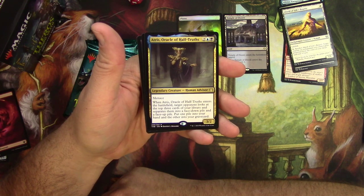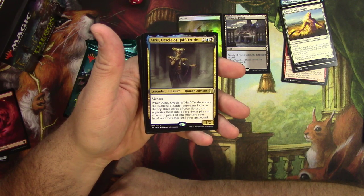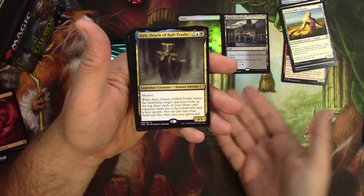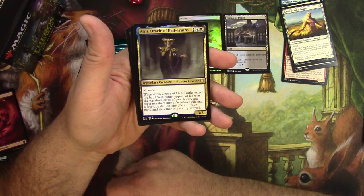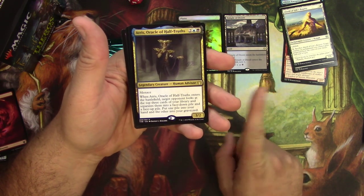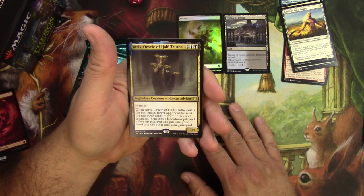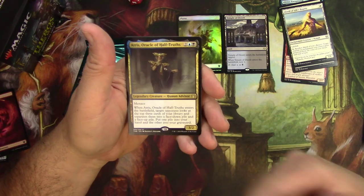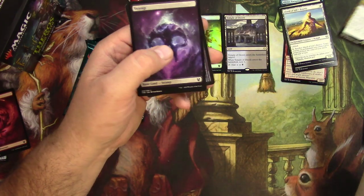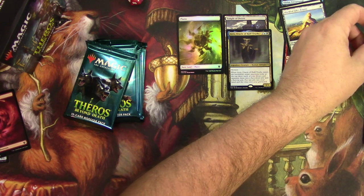He's a 3/2 for 4 with Menace. When he enters the battlefield, target opponent looks at the top 3 cards of their library, separates them into a face-down pile and a face-up pile, then puts one pile into your hand and the other into your graveyard. So they're always going to give you face-down — probably your best card — and you'll gamble that the other is the better card they'd rather have you put into the graveyard. Or they'll try to trick you. I'm sure it works half the time.